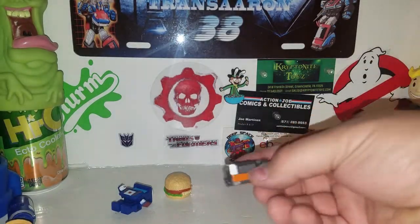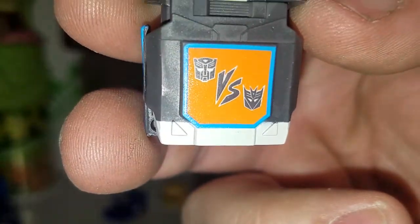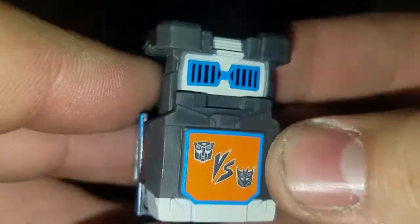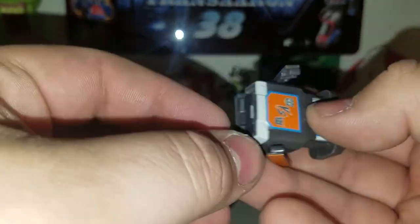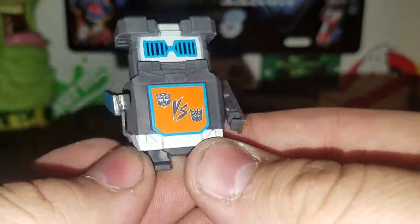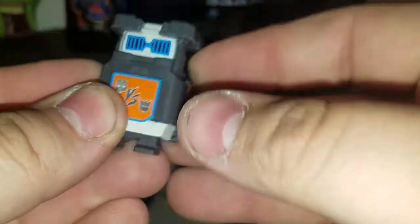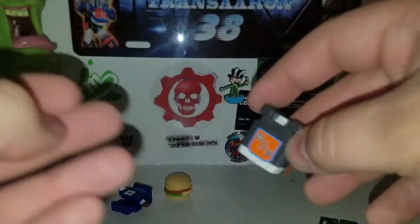Skills Punk is already in his cartridge mode, with the Autobots versus Decepticons on there, which is cool. You can pull this up to reveal his old school glasses. Open the sides — his arms have different colored sides — and get your finger in there to get his feet out. And there is Skills Punk! He's a pretty cool old school game cartridge.